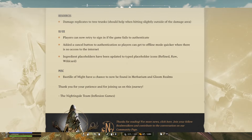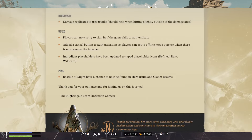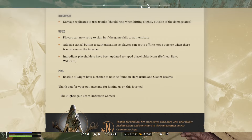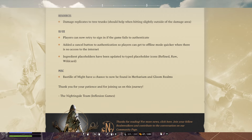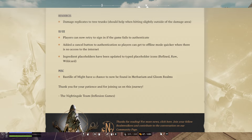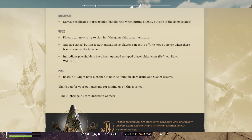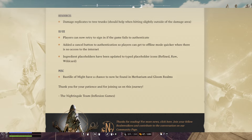For the UI and UX, players can now retry to sign in if the game fails to authenticate. They added a cancel button to authentication so players can get to offline mode quicker when there is no internet access. Ingredient placeholders have been updated to typed placeholder icons: refined, raw, and wildcard — just giving a little bit more clarification on what the placeholder is. I'm not too sure what they mean by wildcard, but that's interesting.